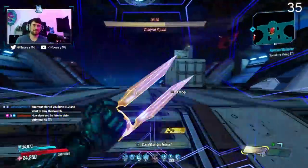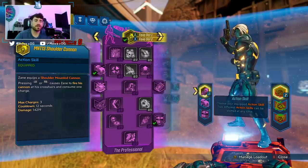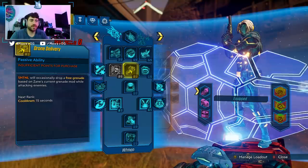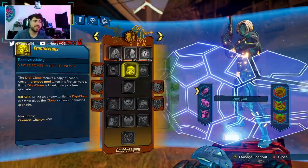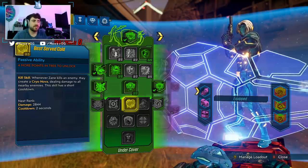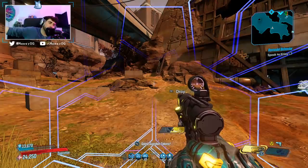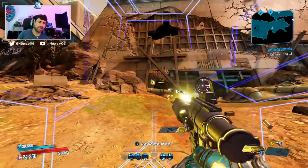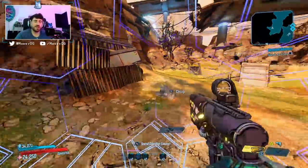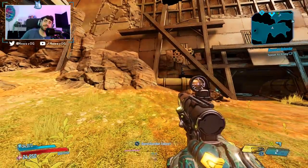That's kind of it for the build. You basically just run around with the Infinity and spam fire as much as you possibly can. It works really well. I honestly think this needs to get nerfed — it is so silly to me that Zane with an Infinity can take down Psycho Reaver in a few seconds. But that's the way things are right now. I hope you guys enjoyed the build and the video. I know it's a little shorter but I wanted to get this out because it is a lot of fun, it's unique, and it just shows how strong Zane really is right now. Catch you guys in the next one — take care, peace.